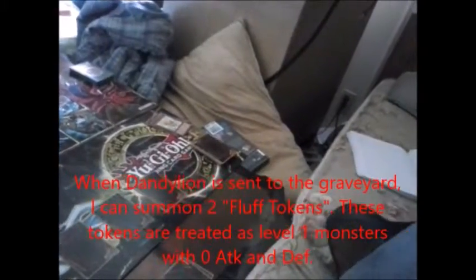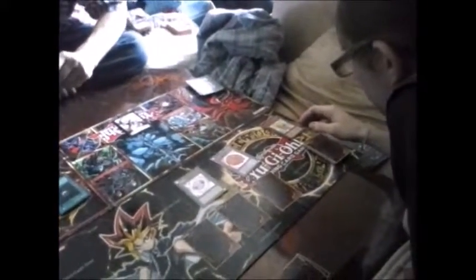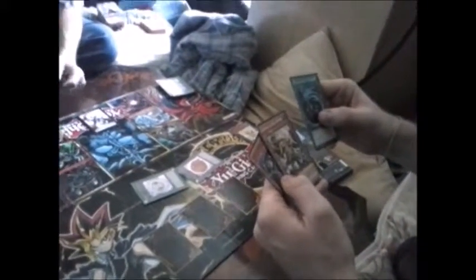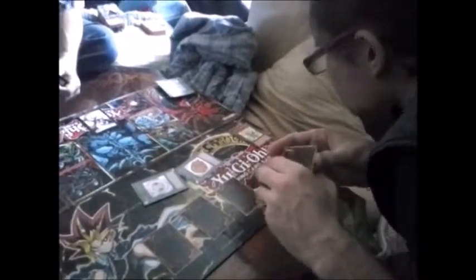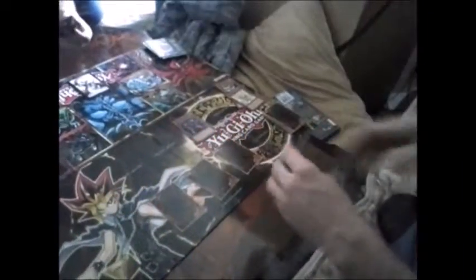I'm actually going to Dark Hole on you. Well crap. Since he's sent to the graveyard, I get two Fluff Tokens in defense mode. Your turn. I draw. I tribute one token to summon Caius the Shadow Monarch. Due to his effect, this gets banished. And I'll hit you directly for 2400. Your move.